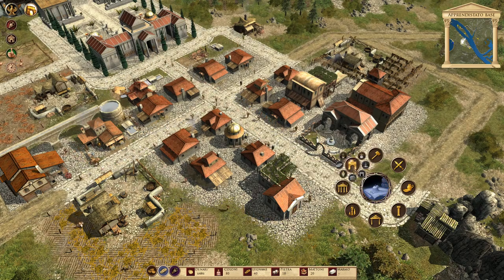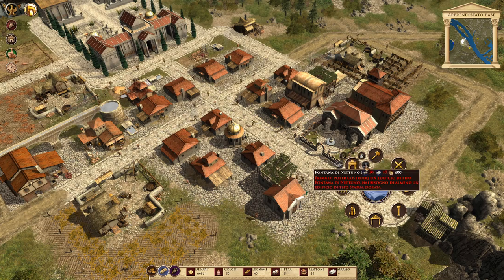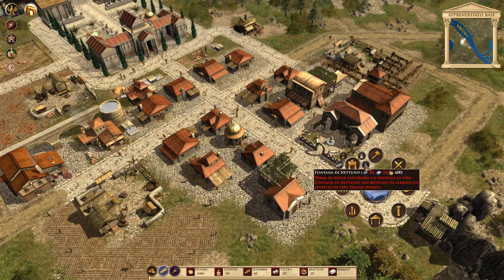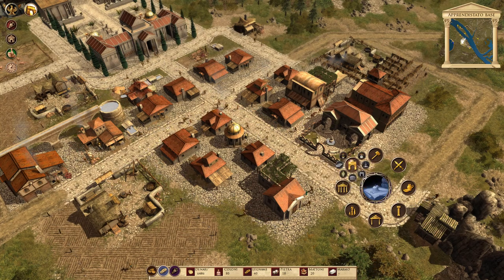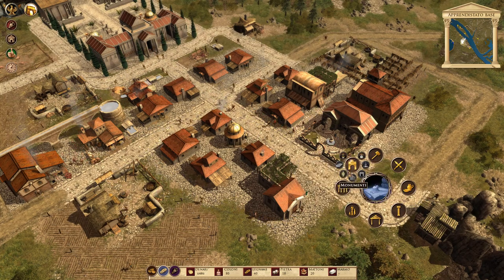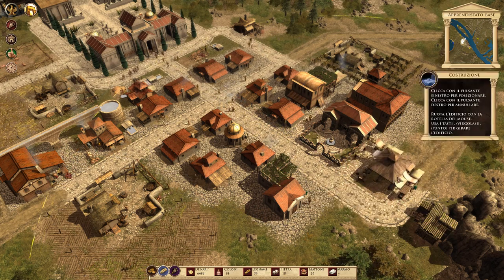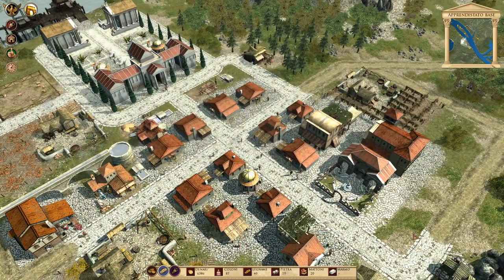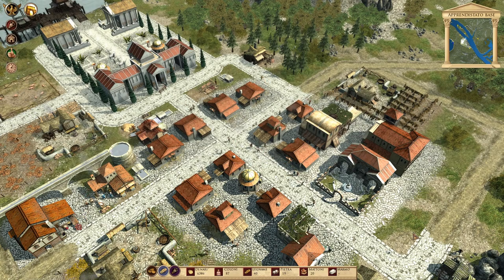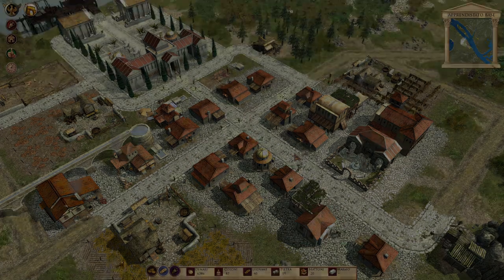Poi ci sono i vari monumenti: il tempio della fortuna, i denari aggiuntivi, la fontana di Nettuno per avere accesso all'acqua, l'acqua del trionfo, il tempio di barco, il circo, l'anfiteatro. Quanto è bene il mercato. Va bene ragazzi, il video finisce qua. Spero che il video vi sia piaciuto — nel caso mettete un bel mi piace, commentate e ci vediamo sul prossimo video. Ciao ragazzi.